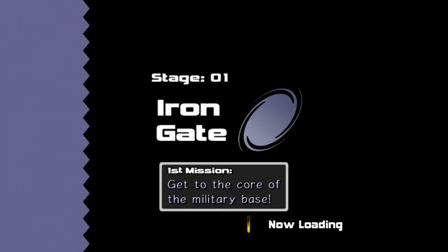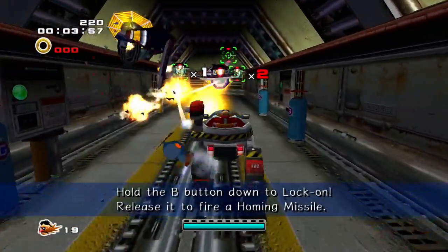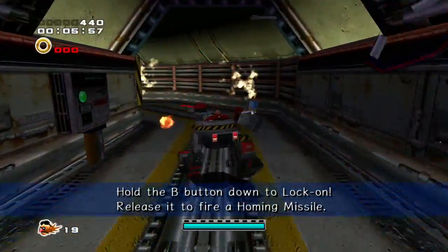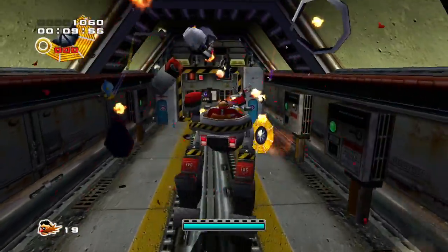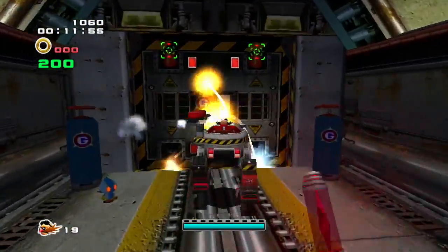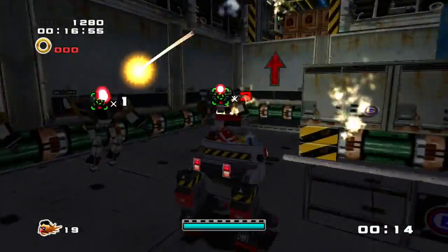Welcome back to Sonic Adventure 2 Battle. Last time we finished up the hero side story, and this time we're starting the dark side story. We're starting off with a bit of a bang, both literally and figuratively, as Dr. Eggman storms a government facility.